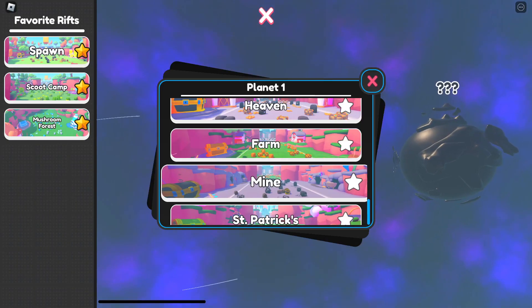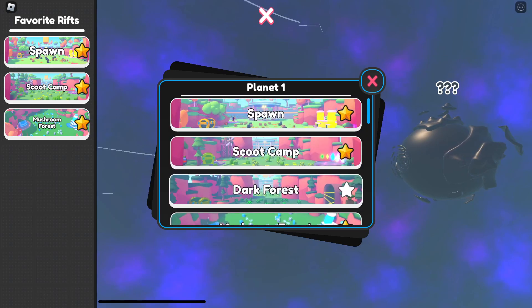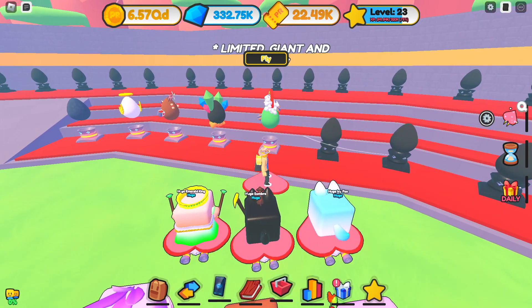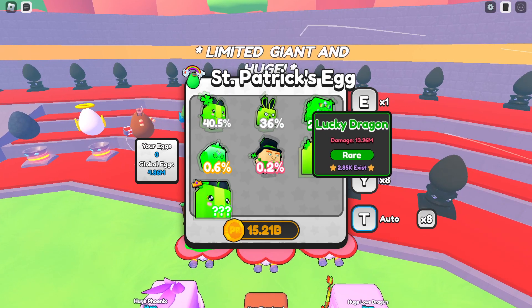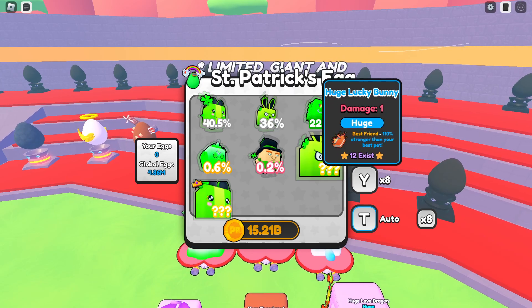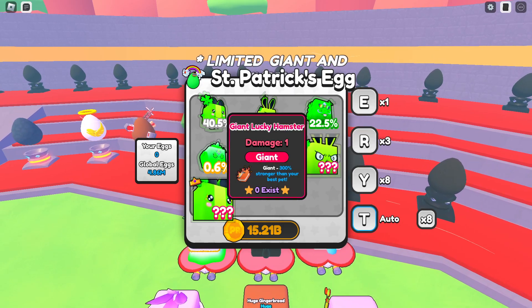Let's go check out this new egg. I want to repair my rift first, then let's go to spawn and check out the new egg. There it is — boom! Limited huge, limited giant. We got a lucky hamster, a lucky bunny, a lucky dragon, a lucky phoenix, a lucky elf, a huge lucky bunny, and a giant lucky hamster.